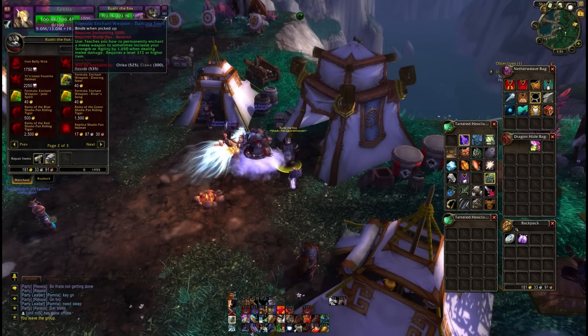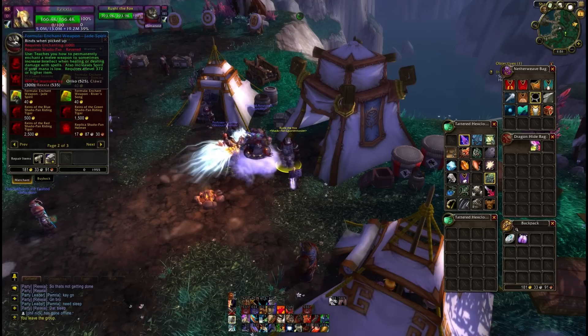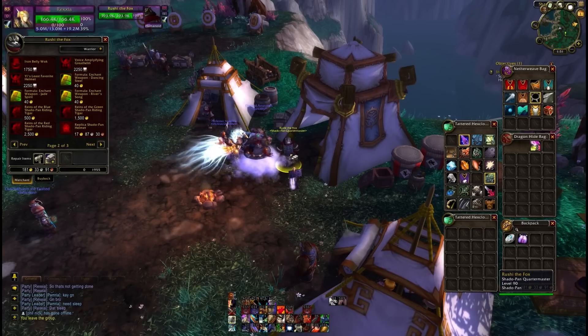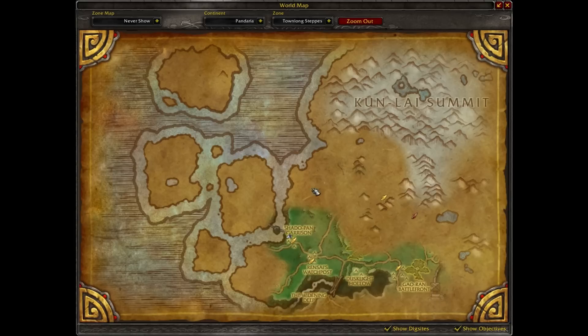Hey folks, this is Kalani bringing you a little location guide. If anyone was looking for the weapon enchants for Dancing Steel, Jade Spirit, and River Song, look no further. Who you'll be looking for is Rushi the Fox. This is the Shado-Pan quartermaster located in Townlong Steppes, just at the Shado-Pan garrison.